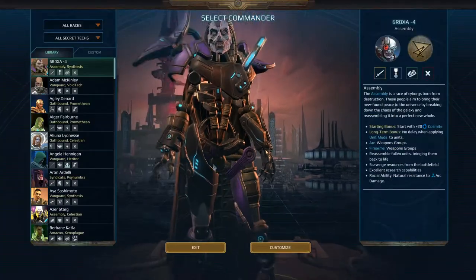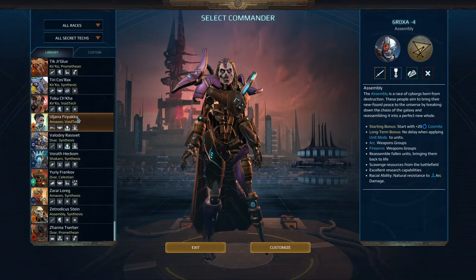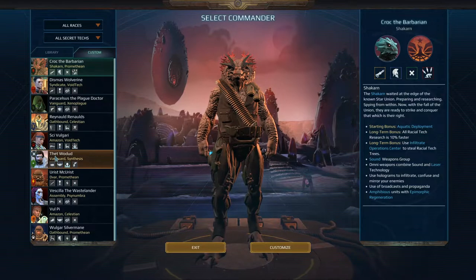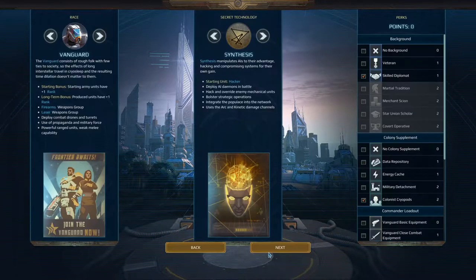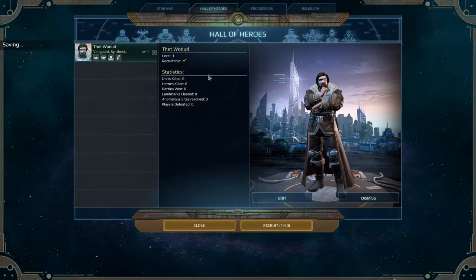Hall of Heroes — let's go ahead and recruit our first heroes. There's a bunch of default ones in the library; I'm sure they have some story purpose to them. Someday we might care about that. Custom's what I want, though. I'm gonna recruit all of our boys so I don't have to customize a dang thing.